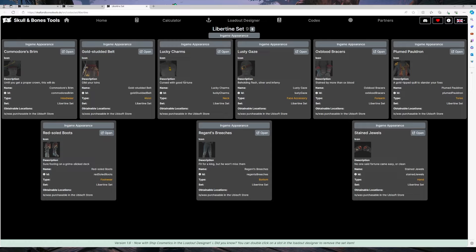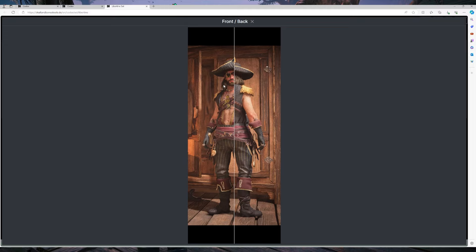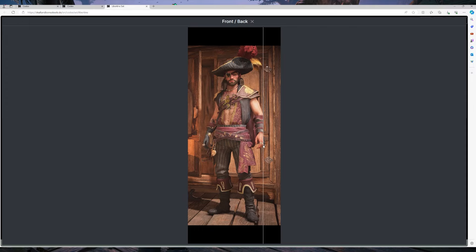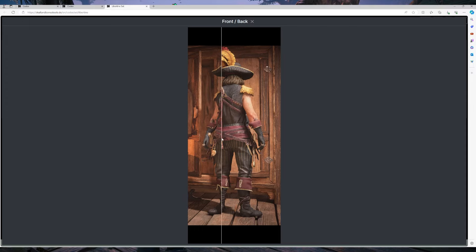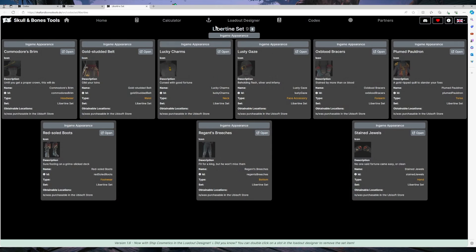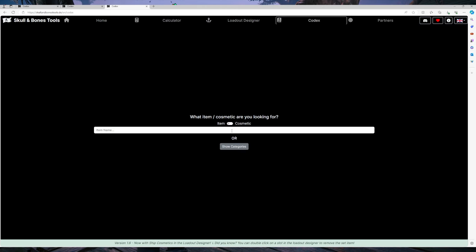You can see it's got obtainable locations - it was purchasable in the Ubisoft store in the first week of the game. It was not limited, so it should come back. Now at the top, I saw the in-game appearance and I thought why can you only see the front and the back? But you can actually slide it from left to right, guys. So if you want to see how the outfit fully looks, make sure you use this slider. This does work as well for some of the ships.